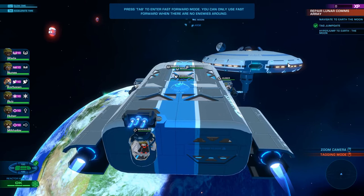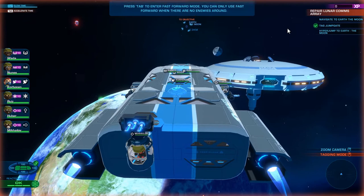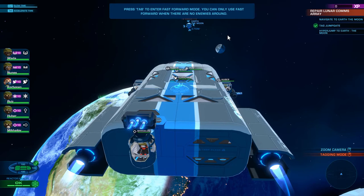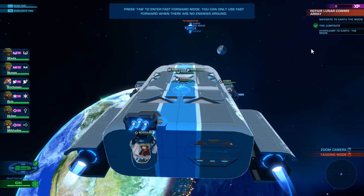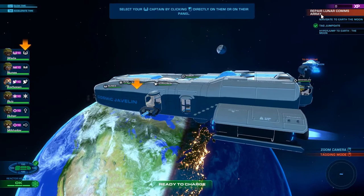Press tab to enter fast forwarding mode. You can only use fast forward mode when there are no enemies nearby. I hit tab — it didn't do anything. I'm not understanding what it wants here. How many times do you want me to hit tab? It does not like me hitting tab. I hit Control for slow time. It seemed rather unhappy with my tabbing there.